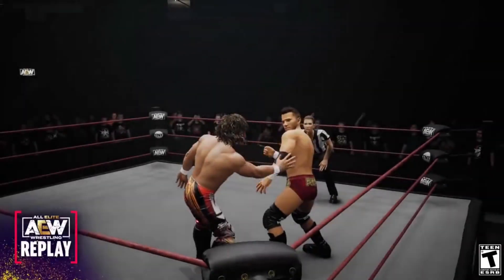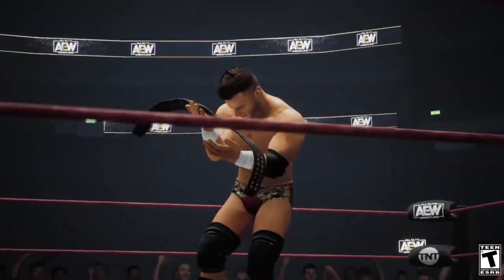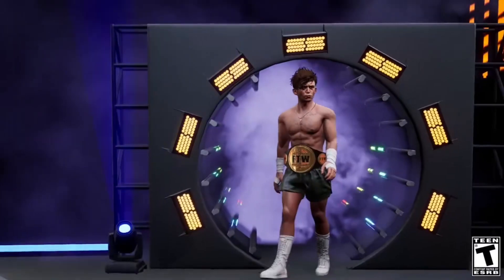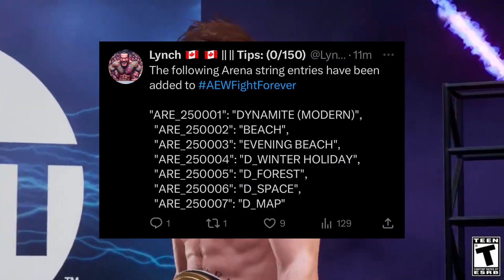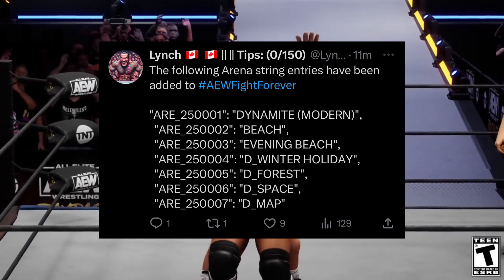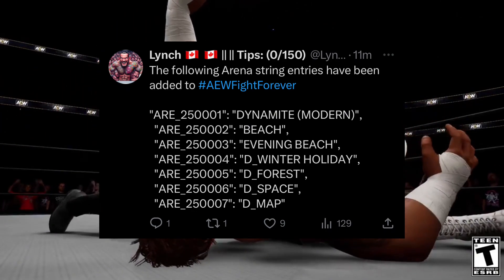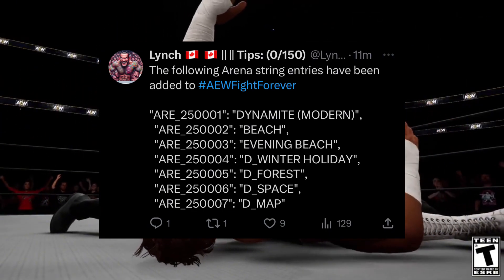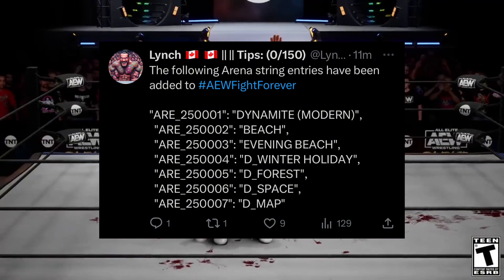The second major leak in AEW Fight Forever Season 2, according to Lynch Reborn on Twitter, is that we will be getting seven new arenas. They are named: Dynamite Modern, Beach, Evening Beach, Winter Holiday, Forest, Space, and Map — I'm not sure what 'Map' refers to, but according to Lynch Reborn these are the seven new arenas coming when Season 2 is released.